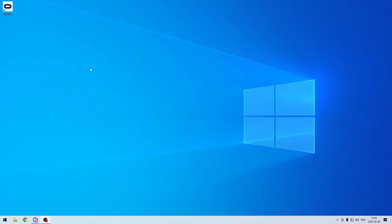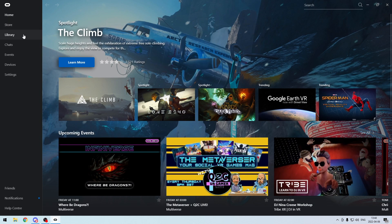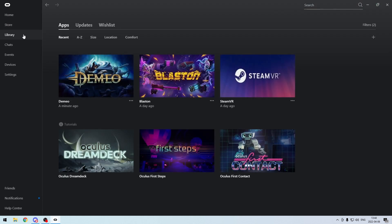First step, we're going to open the Oculus app on your PC. Secondly, go to your library. Third step is to install Dimeo if it isn't already installed. Dimeo must have been previously purchased via either the Quest or Rift store.